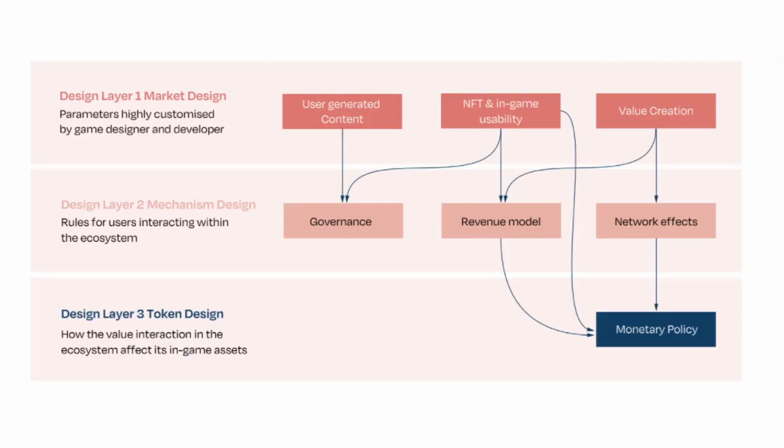Then we move on to section three, which ties everything together — how value creation and value sinks link to revenue creation, which links to monetary policy. It basically connects all the pieces in smaller chunks so it doesn't feel overwhelming, helping you make sense of what the entire report is doing.